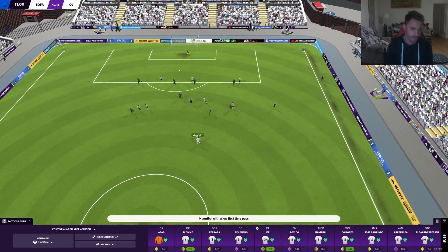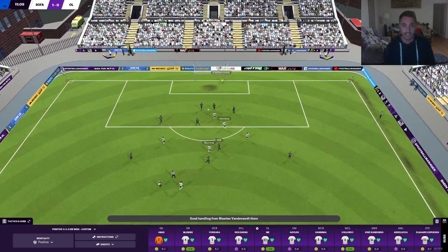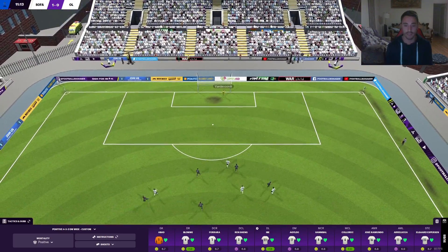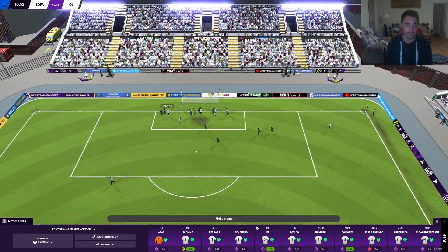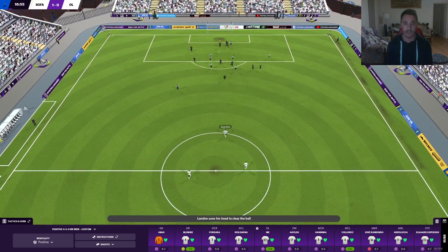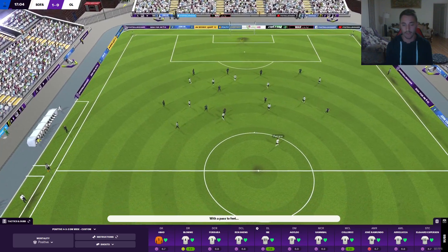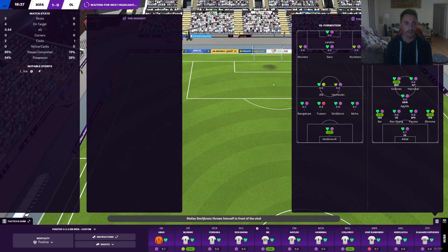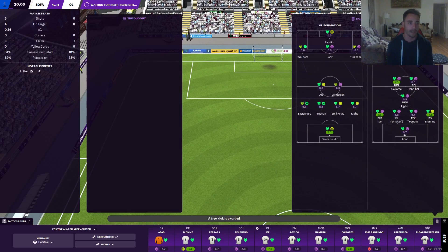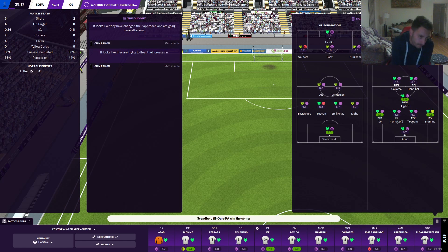Still 1-0 at the 20-minute mark with 60% of the ball — Ibe, Gildo, Jefferson all involved as we continue to press. Hannibal hits straight at the keeper — a very good start from us. Playing on extended we get to see more of these chances. We are dominating this game in the 4-3-3 — this is exactly what you want to see in this system. My only issue is we've dominated so much and are yet to put the game to 2-0 and put us in a commanding position.